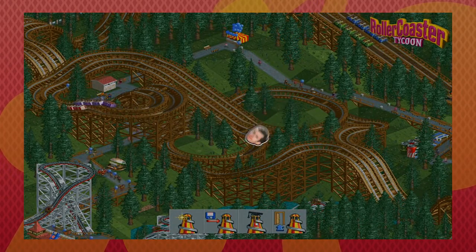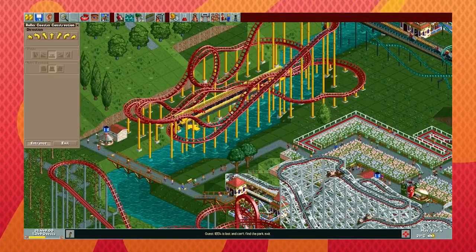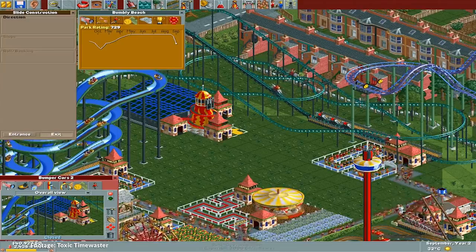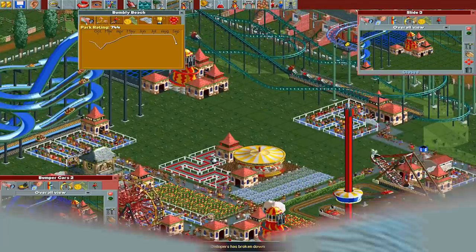20 years ago, Chris Sawyer and a very small team made Roller Coaster Tycoon, and boy does RCT feel like the late 90s. This game has tons of UI quirks taken straight from Windows 98. Even the default prices of concessions scream late 90s — hamburgers for $1.50, drinks for $1.20. That's adorable.